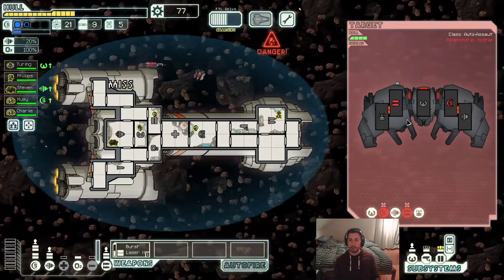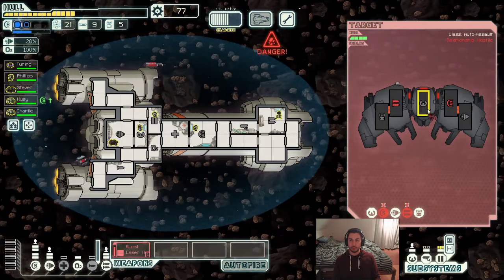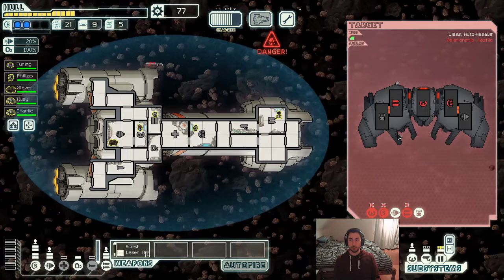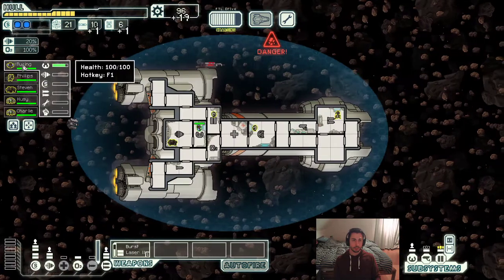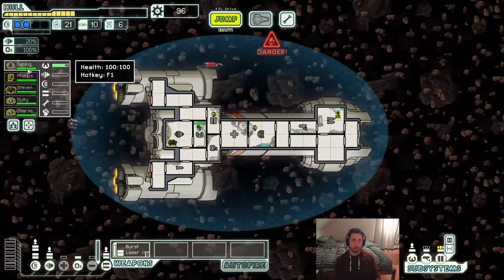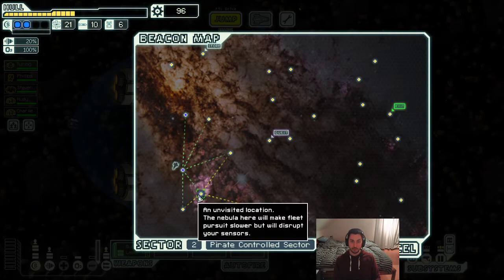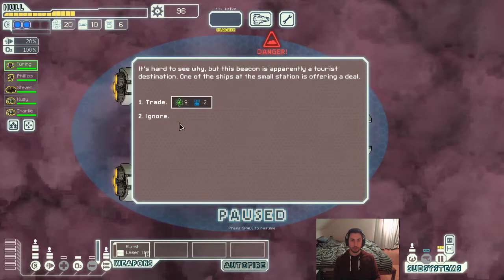I hit their shields on purpose because that way they get hit by all of the asteroids coming towards them — that will just help to get the kill much quicker. Our crew got quite a bit of training here — love to see the training on crew members. If we find a ship that cannot damage us, I will definitely take the opportunity to go for some training. Great deal — we're not using our drone parts at all, so I'm going to take this fuel.